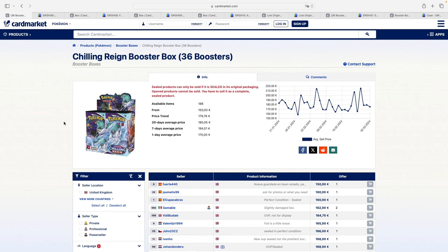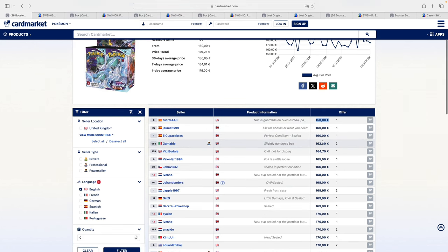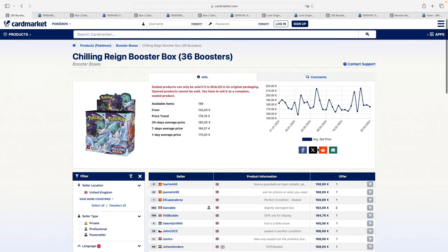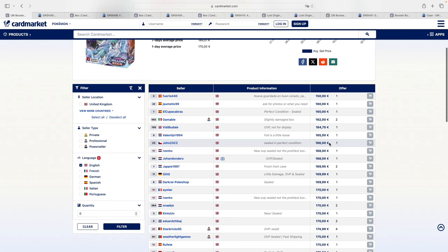Starting with Chilling Reign. The lowest listed on Card Market is €150, however that seller has zero feedback, so we start from €160. There's one slightly damaged copy under €162, and one marked 'not for display,' so potentially not mint. For a mint copy it looks like we're starting at €166–€168. Note that Card Market prices do not include shipping, which can be up to €20–€25 depending on your European country, or as low as €10 with a professional seller.